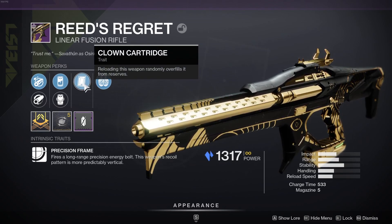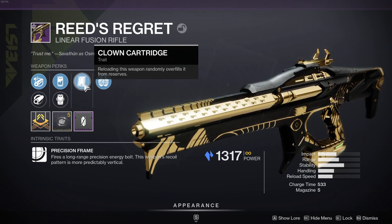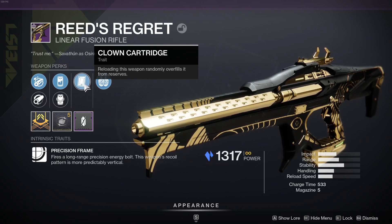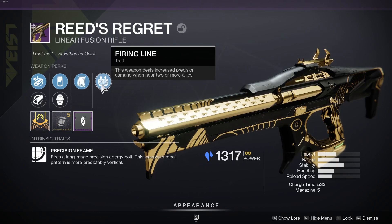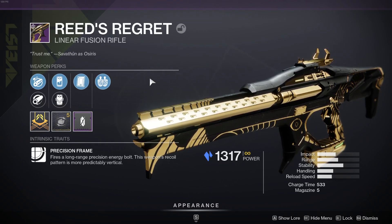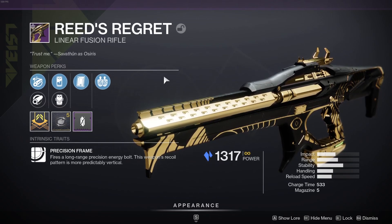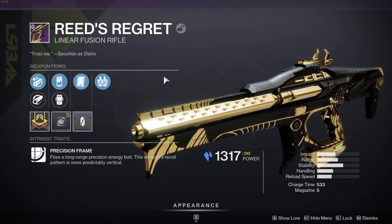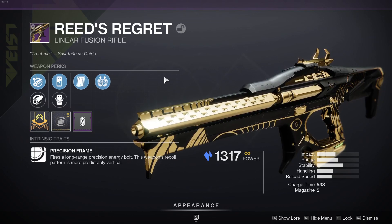Triple Tap or Clam Cartridge — as I said, they're kind of the same. Triple Tap is a bit more consistent, but Clam Cartridge gives you the benefit that you don't even have to hit headshots to get extra bullets in your mag, whereas Triple Tap does. So it is just personal preference. But overall, Firing Line is what you should be looking for if you're going for Raid DPS. Do not think that Vorpal is the only option or the best one, because Firing Line, once it's fixed, will be better. Vorpal right now is better just because Firing Line is broken. But overall, it's 100% worth getting a roll of this at all — Firing Line or Vorpal — because right now, Reed's Regret is just slaying PvE.